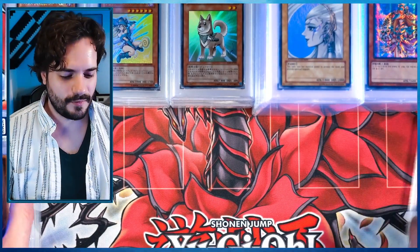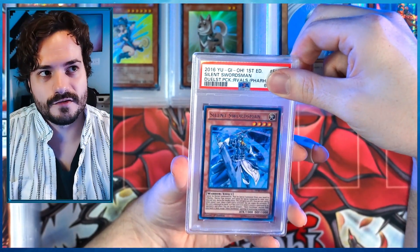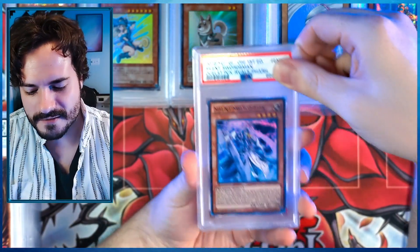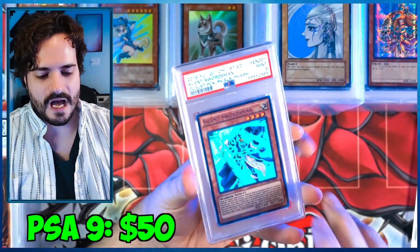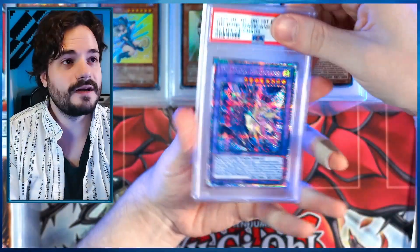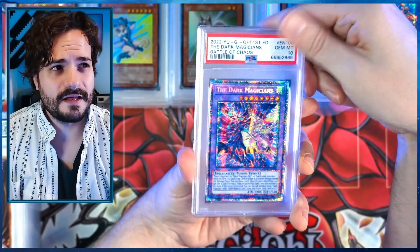Silent Swordsman from Duelist Pack Rivals of the Pharaoh. I just realized all the certs on this are cursed — the 666, whatever. PSA 9 — 6669, oh! There is one more starlight I believe. I don't know, maybe I'll be caught off guard — there are so many cards in this collection. Will it be a PSA 10 like the other one?